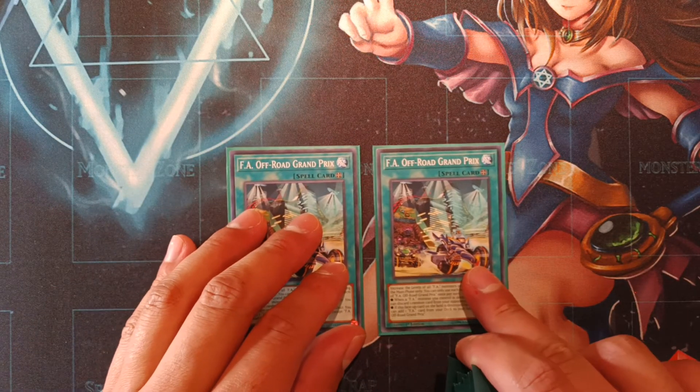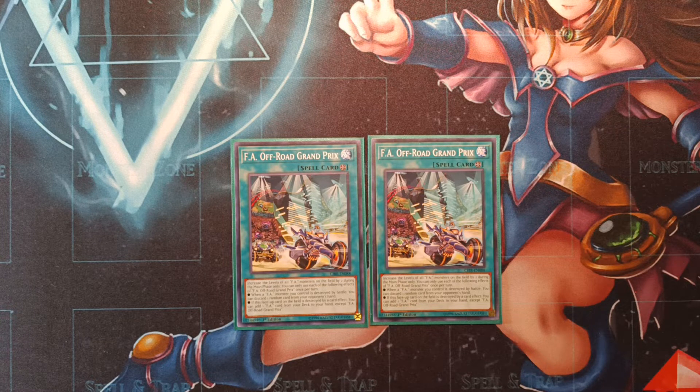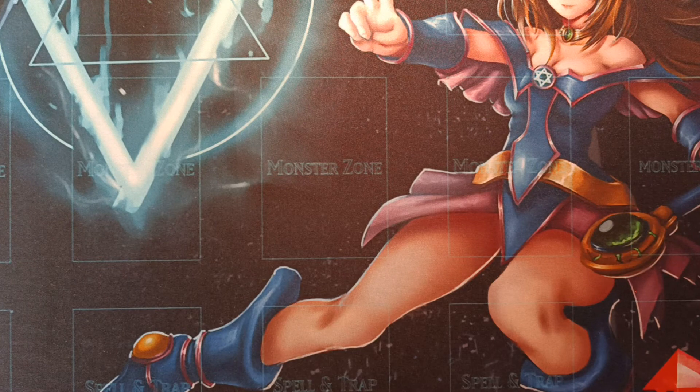Moving on, we're on two copies of Offroad Grand Prix. This one grants our FA monsters two levels during the main phase. And then if an opponent's monster destroys an FA monster by battle, we get to discard a random card out of the opponent's hand. It doesn't come up that often, but again, the reason we play this is because if this card is destroyed by a card effect, we get to add an FA card from the deck to our hand except a copy of itself, so we just generate really good amounts of advantage.